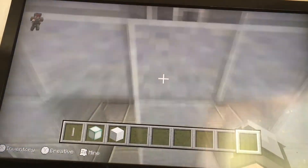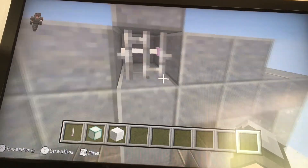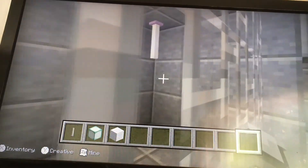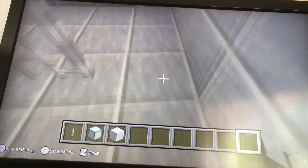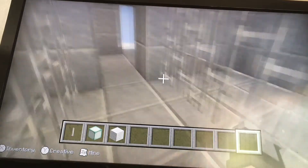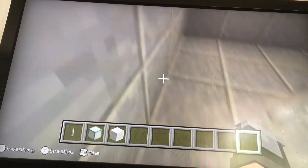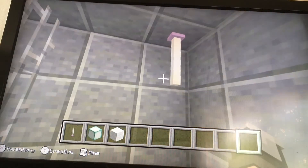You basically just dig out 2 blocks here, put an end rod on the back block, and iron bars on the front block. You head inside — the inside is 4 blocks wide and 7 blocks long. Then you put iron bars on the left and right of everywhere, so it looks like a corridor, except for these 2 blocks here because there's a ladder here.